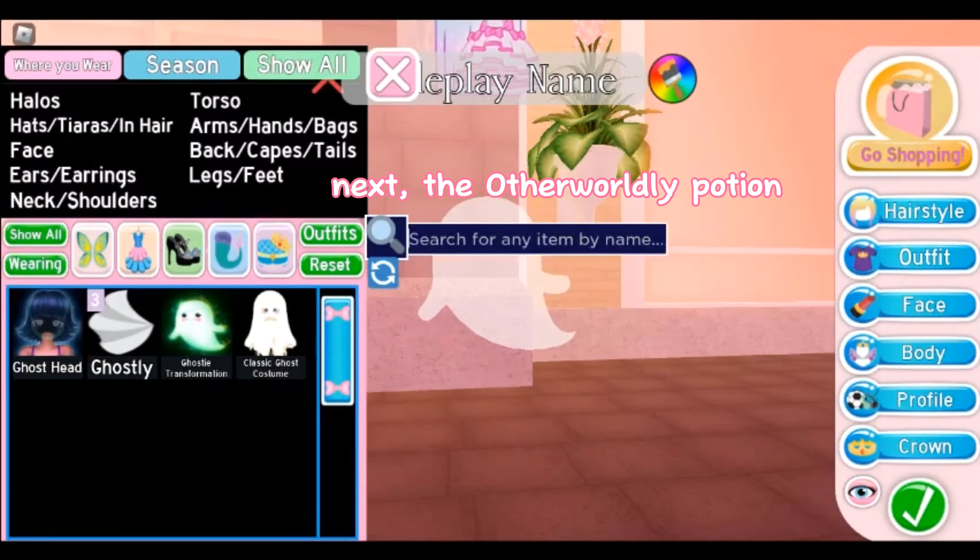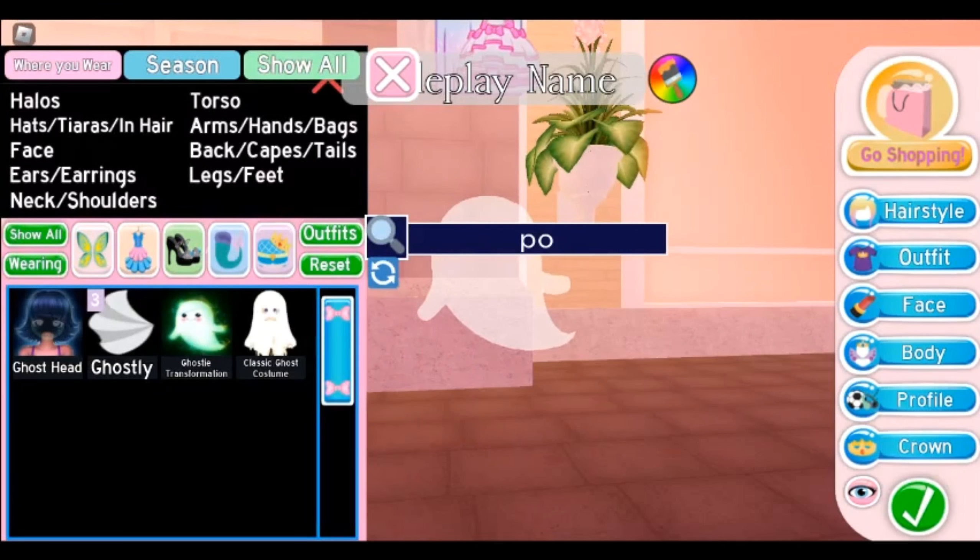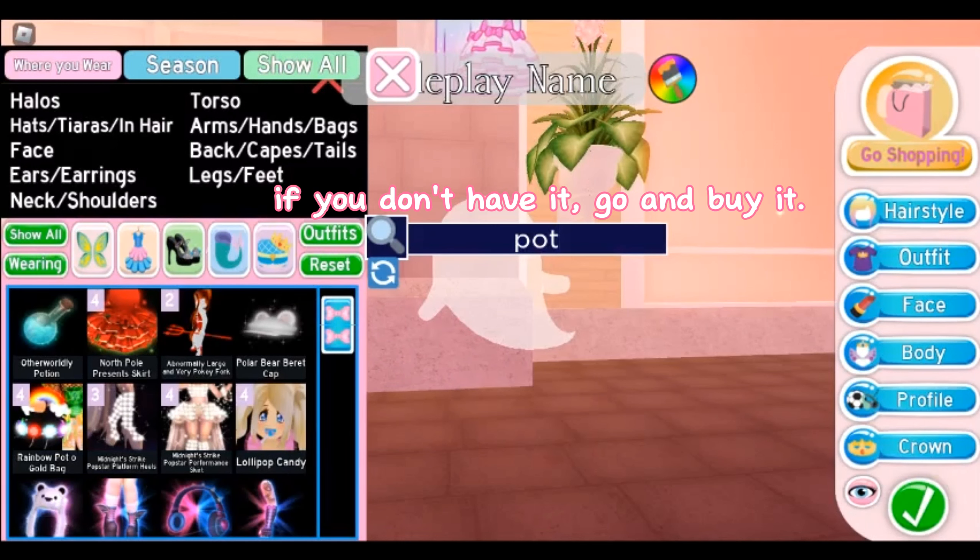Next, get the Otherworldly Potion. If you don't have it, go and buy it.